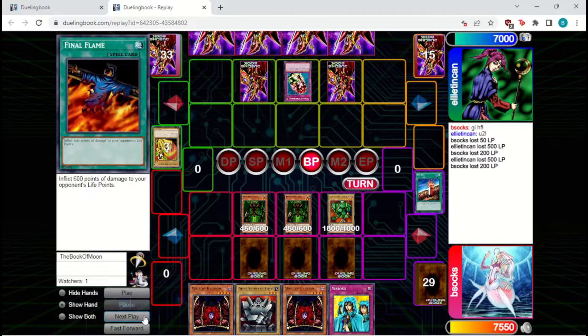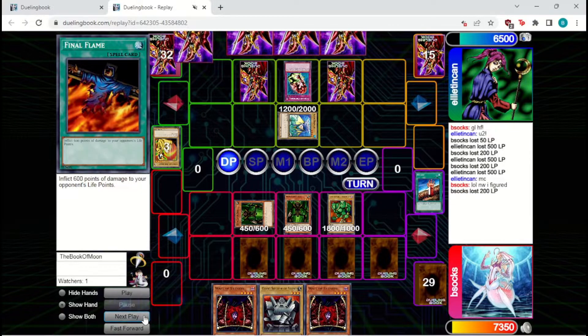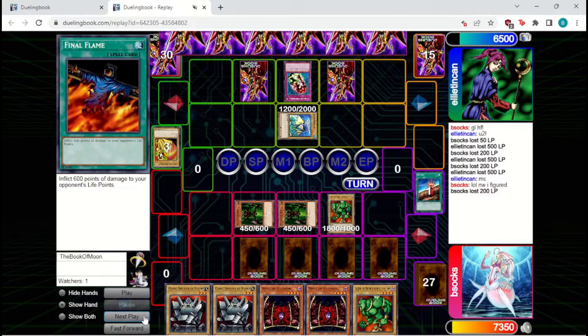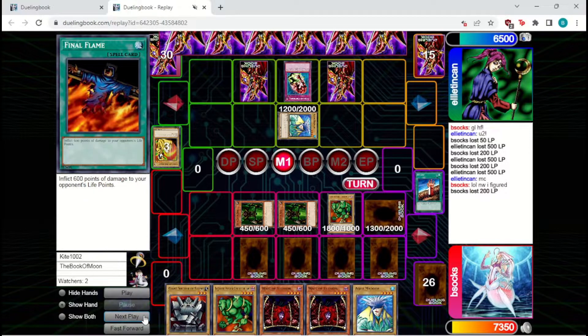We're just going to Fissure away their monster and attack in. We could have brought in another monster to keep the offensive pressure going, but we don't want to clog up our monster zones. They're just going to set one. We're going to attack into it — it is unfortunately a defender. We're just going to switch the Maneater we didn't attack with to defense and pass back. We don't really have a good way to deal with this. We've got a 6-card hand, which is kind of iffy if they want Card Destruction. We're just going to set one here as a bit of a bluff, hopefully getting them to Raigeki our board.